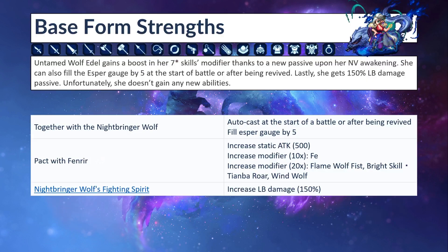So her base form strengths: Untamed Wolf Adele gains a boost in her 7-star skill modifiers thanks to a new passive upon her Envy Awakening. She can also fill the Esper gauge by 5 at the start of battle or after being revived. Lastly, she gets a 150 LB damage passive. Unfortunately, she doesn't gain any new abilities upon her Envy Awakening. She can equip lots of weapon types, and she can equip hats, helms, clothes, light armor, heavy armor, and accessories.